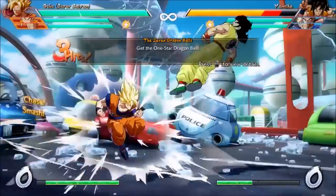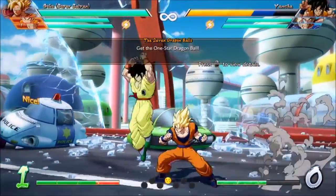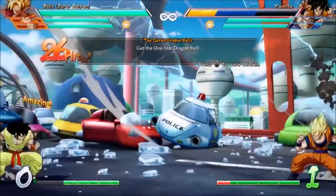The light auto combo earns you a Dragon Ball and does a quick air combo. The medium auto combo does relatively more damage, hits with a low, and ends with a super. The heavy auto combo knocks the opponent back and trails them into the corner.